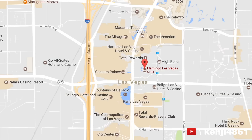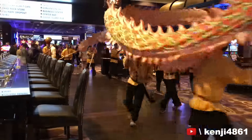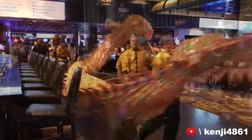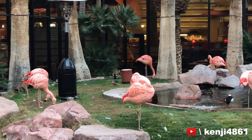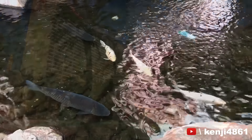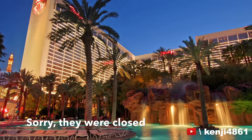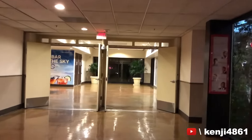It's located in the middle of the Strip so you can walk to the Bellagio Fountains, the Cosmo, or check out the Mirage's Volcano with a little bit of a walk. They also have real flamingos, a koi pond, and a pretty nice pool. Sure, it's not going to be as nice as the Wynn or the Aria, but you are paying a fraction of the price.